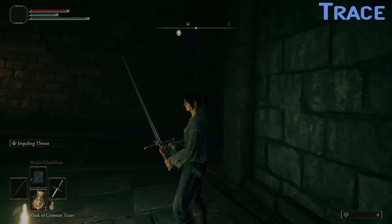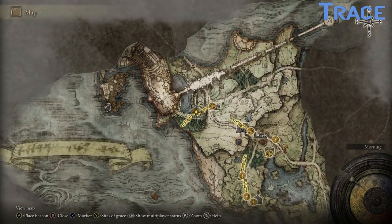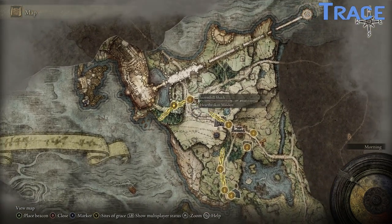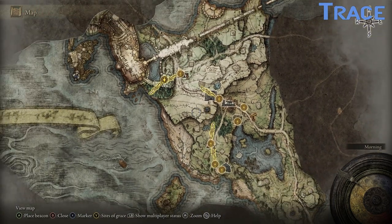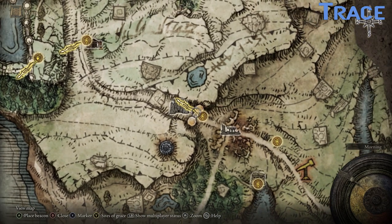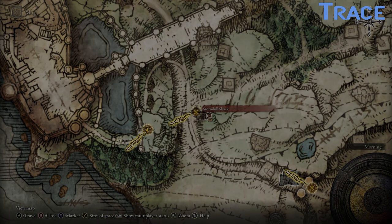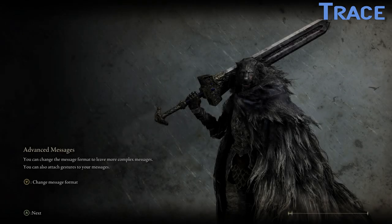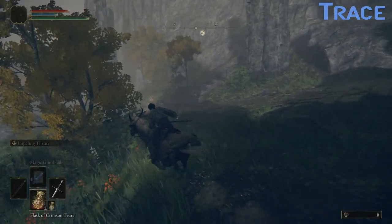The idea behind this boss is that you get bodied and then you come back later, so let's come back later. Don't fancy that crucible night fight though either. What is this? That's a little crumbling ruin over there — gate front, that's a shack. Storm Hill shack. Let's go south from the shack and see what that little thing is about. That's north, that's south.